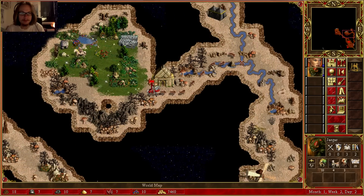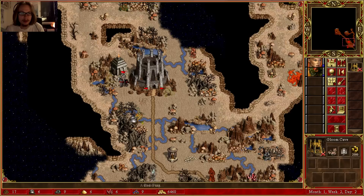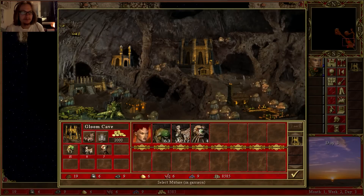Nothing else up here. My scouts found Lord Prutt's base. His troops are flying a tan banner and have apparently seized the castle to the west called Dank Rock. Dank Rock appears to be his base of operations. I better get that Dank Rock sooner or later.